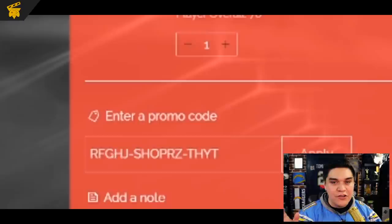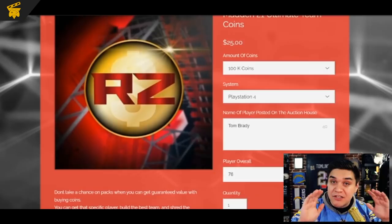Somewhere in this video you're going to see a code — not that code, that's just for the ad. If you do spot that code somewhere in this video, go to the website in the description, put that code in, and you're going to get a free 100,000 coins. Before we get started, hit us up with a like and sub. The small amount of time you guys take to like, sub, and hit the bell notification helps me out a lot. Let's get into this video — lights, camera, action.